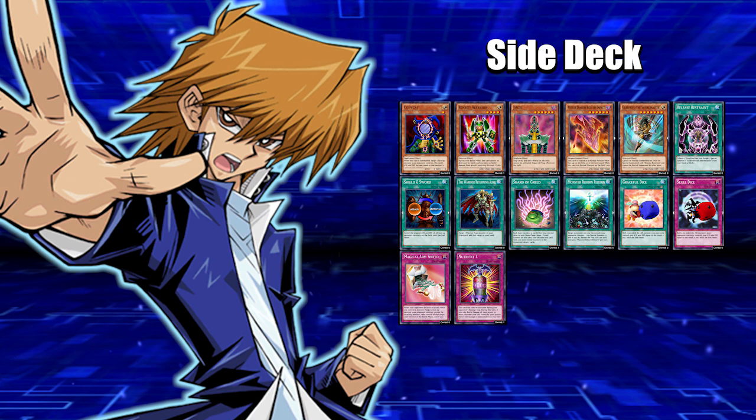Then we got the all-powerful Jinzo. If you want to add it to the main deck, go right ahead. The reason I added Fiend Mega Cyber is because it's a warrior — it synergizes well with the deck and it fuses with Red Eyes Black Dragon to summon Red Eyes Slash Dragon. Jinzo is a machine, so it doesn't synergize as well, but if you want to add it because it negates traps, go right ahead.